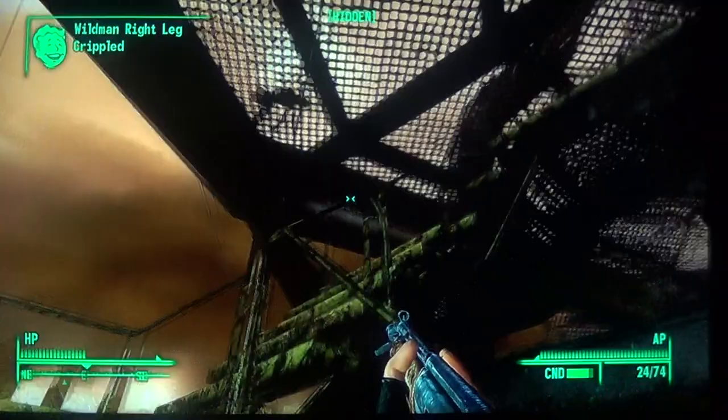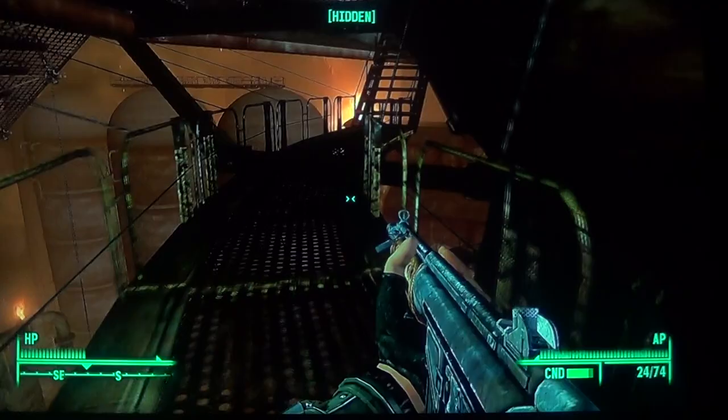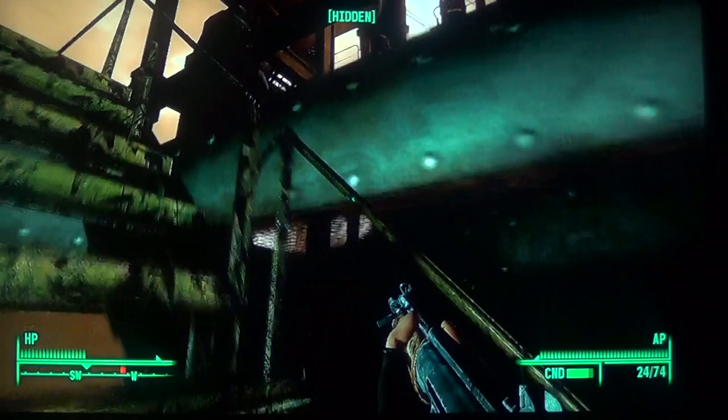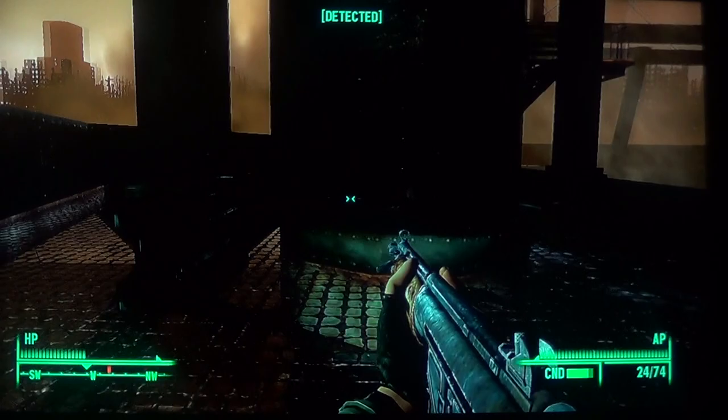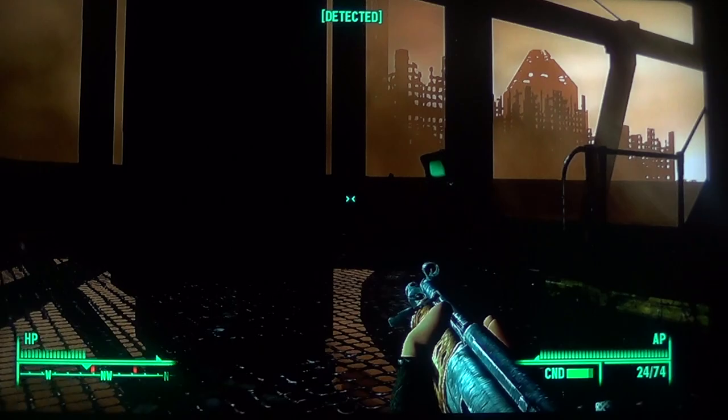I don't know — see them? There is a turret up here and there's a computer to hack it. You can also activate that, and if you can keep the raiders from destroying it — let's see, where's the computer? I think the computer's right over here. The turret hasn't aggroed on me. Like I said, if you can keep the raiders from destroying the turret...